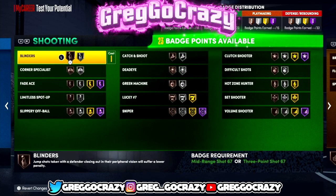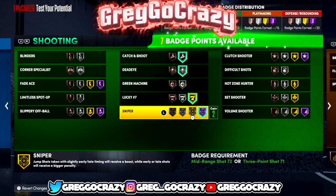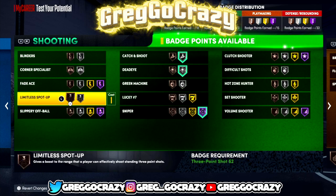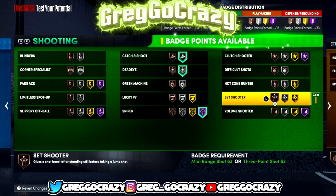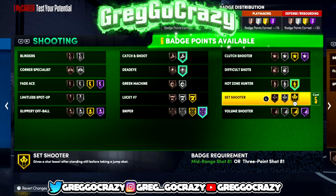For the shooting badges, you gotta give him Silver Catch and Shoot, Silver Dead Eye, and Hall of Fame Snapper. I took off Lucky Sevens and put on either Limitless Spot Up or Gold High Zone Hunter — High Zone Hunter really works.